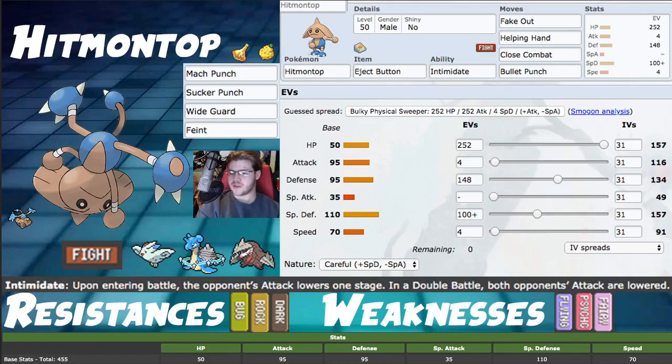Attack at 95 is pretty solid as well. Speed at 70 is a pretty solid mid-speed tier. We're on the same speed tier as things like Butterfree and Bisharp, but all of those you'll see at max speed 99% of the time. So usually we're alone on our speed tier, which is pretty cool — we don't have to worry about outspeeding guys on our own speed tier. No speed ties.